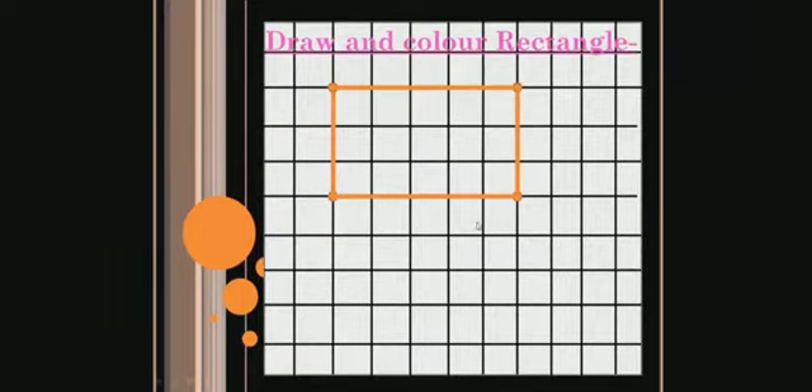What is the common thing in the square and the rectangle? Both the square and the rectangle have 4 sides. What is the difference between the two? In a square, all sides are equal. But in a rectangle, all sides are not equal — the opposite sides are equal. This is the difference between square and rectangle.